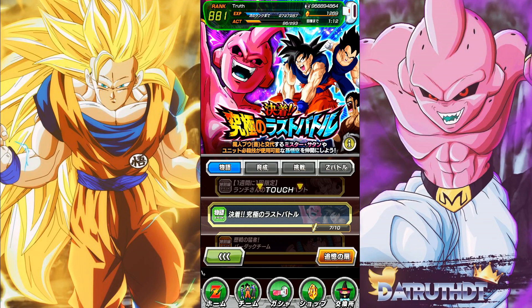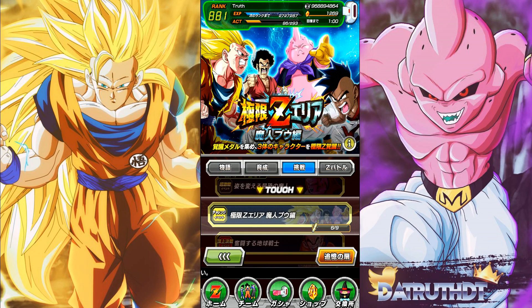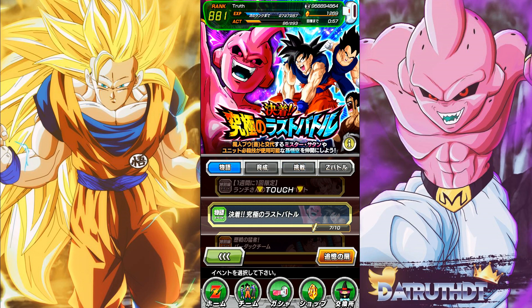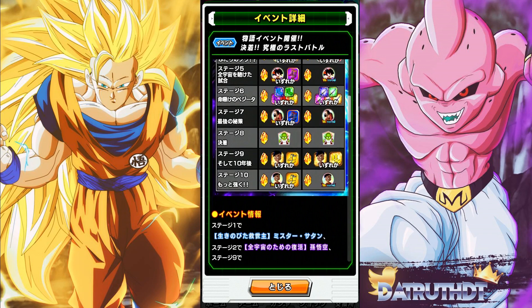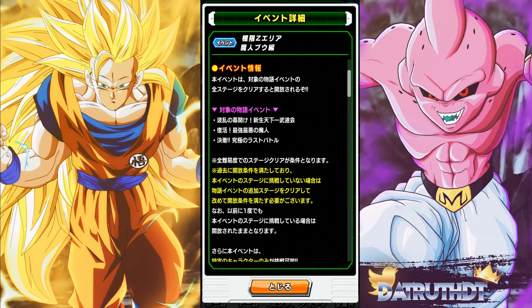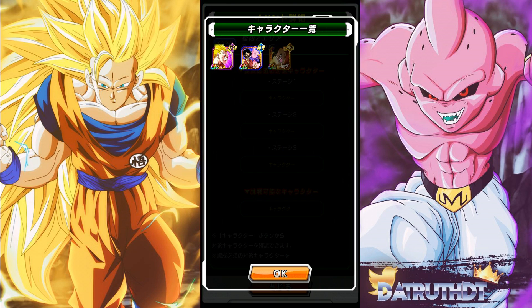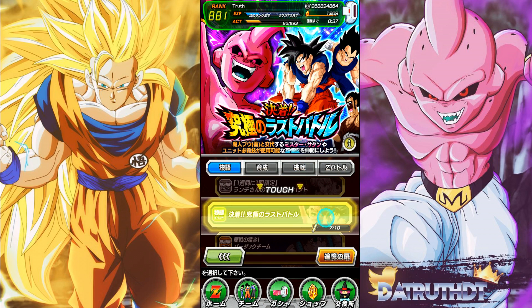Alright guys, we're back for another Dokkan Battle video. We're going to do the EZA area - the OOB EZA area - and the two new story event stages, and grind up OOB as well. The required characters for this EZA are just these three, so if you've gotten the previous EZAs done for Super Saiyan 3 Goku and Boo, you're probably going to wreck this.